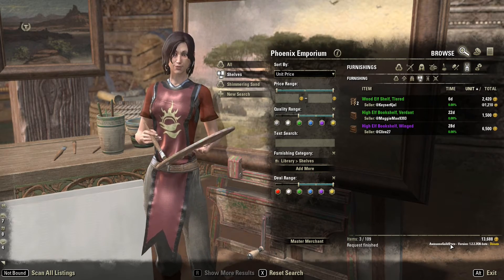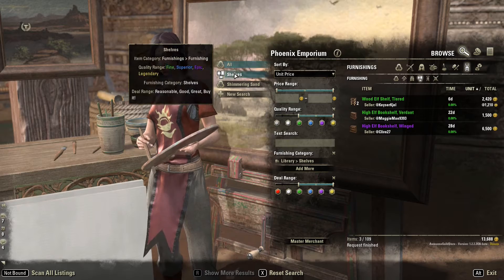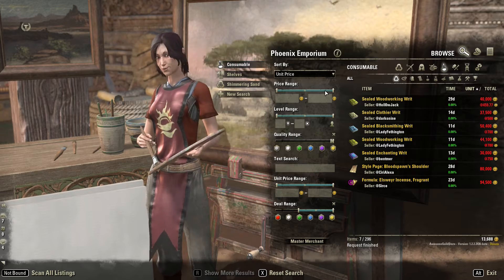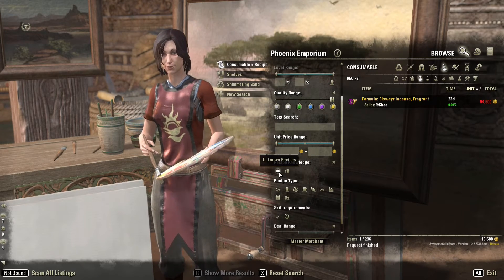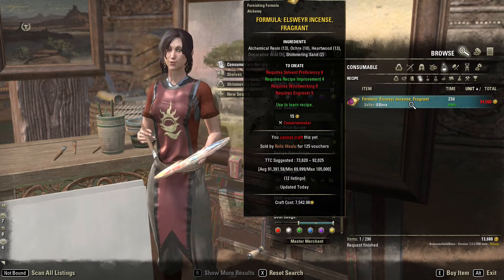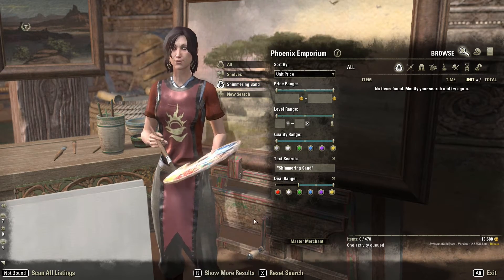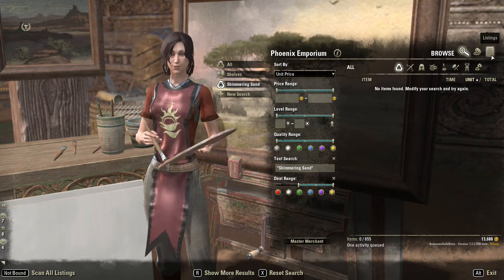The other part of the searching that's really good is Awesome Guild Store, and it lets you set up various searches. For example, you can search for all consumables and then choose what you might want. So I want to look for recipes and then choose unknown recipes, so that I only get the unknown ones back as I search. You can save these — like this one is for shimmering sand, to see if anybody has it. The Awesome Guild Store helps you search and look for items.